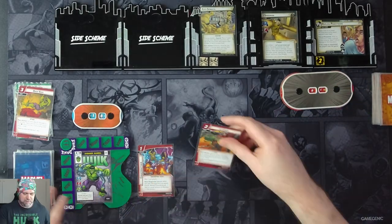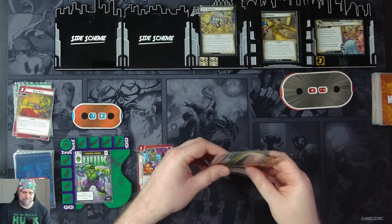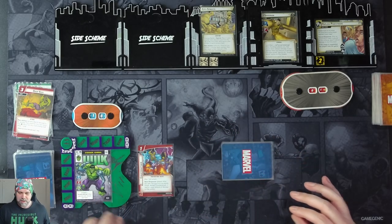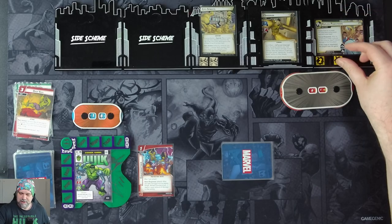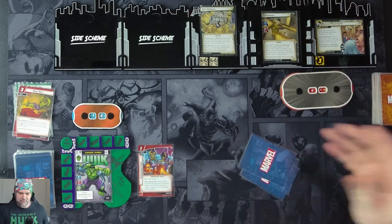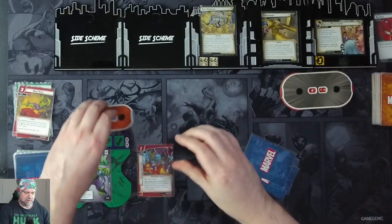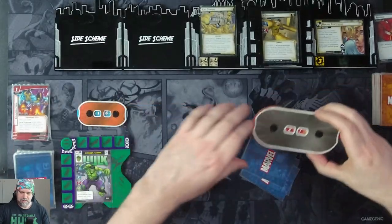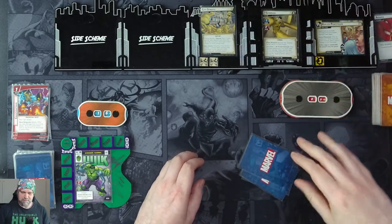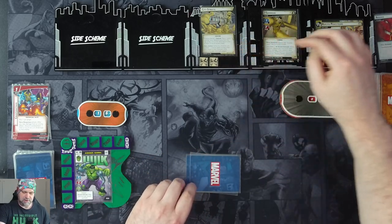We get our four cards: a clobber, another clobber, Boundless Rage, and Power of Aggression. We get one threat on the main scheme, taking it up to three. Sandman is going to attack us — we'll just take it. It's two indirect damage, so we take two. We discard our counter-attack to knock him into the next stage. Because we took damage, we resolve the Surging Sands ability, so the counter goes up to five.